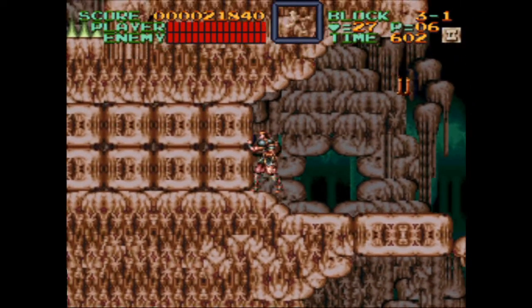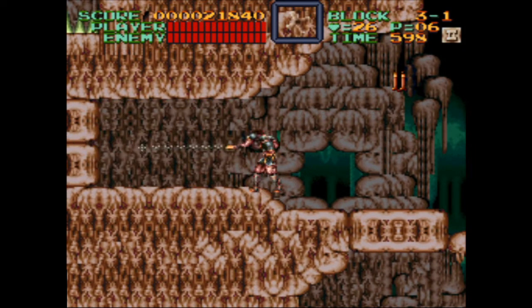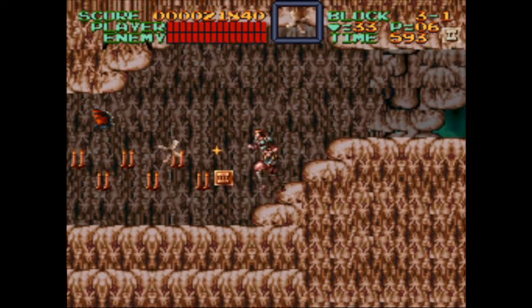Look for a secret power-up stash here to give Simon an edge in the caves. Strike through this wall to find a host of hearts, sub-weapons, and a pork chop. There are two other hidden stashes like this one for you to discover later in the game.